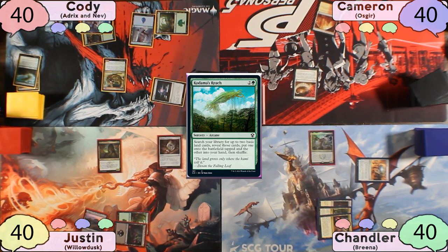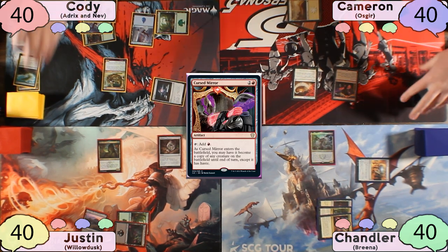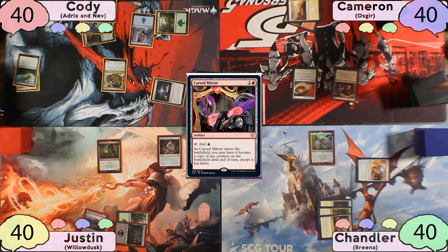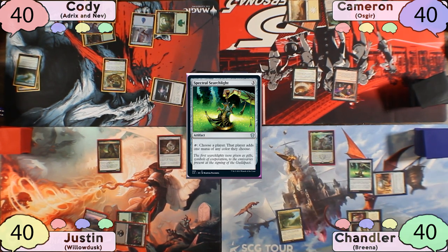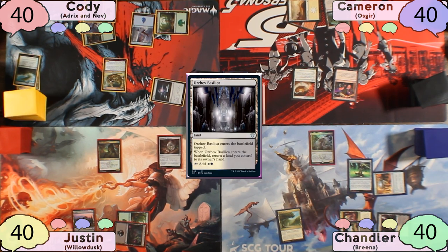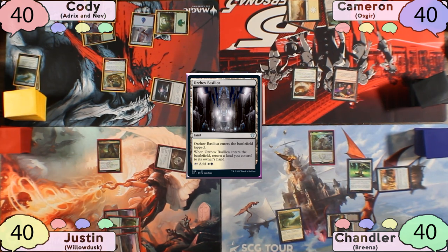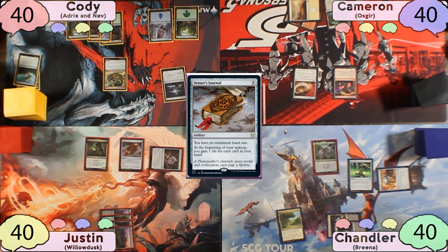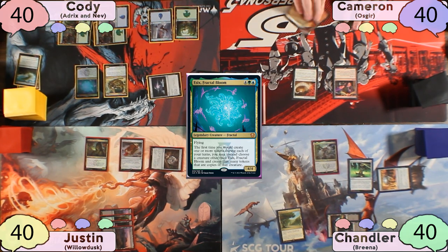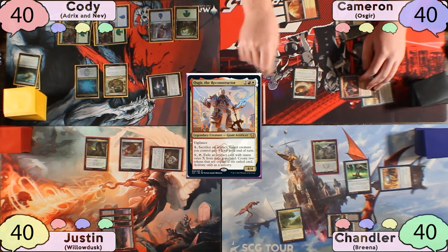Cameron replays his Plains, then taps for 3 and casts Cursed Mirror, making it a copy of Coiling Oracle. He reveals Rogue's Passage, which goes to the battlefield. Chandler casts Spectral Searchlight on his first main phase, then plays Orzhov Basilica bouncing his Study Hall. Justin plays a Swamp, taps for 5 and casts Vencer's Journal. Cody plays a Forest, then taps for 6 and casts Essex Fractal Bloom. Cameron plays a Mountain, taps for 3 and casts Unstable Obelisk, then taps for 4 and casts his commander Ozgear.